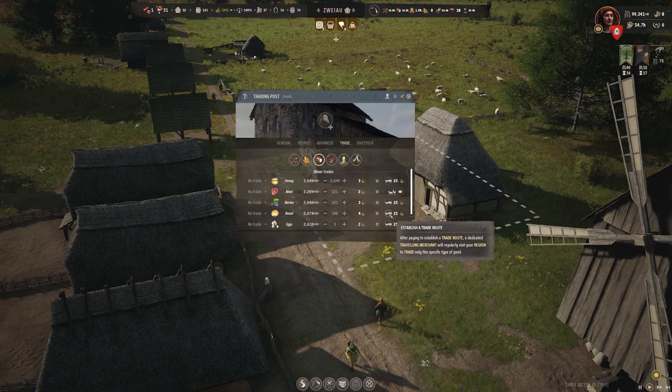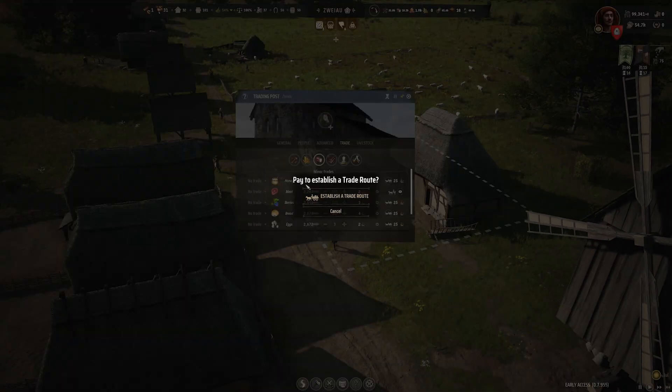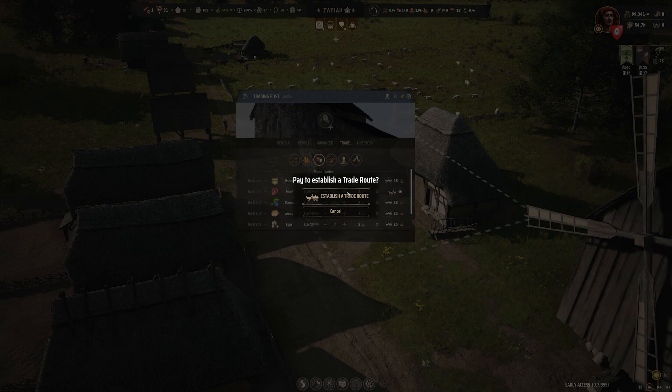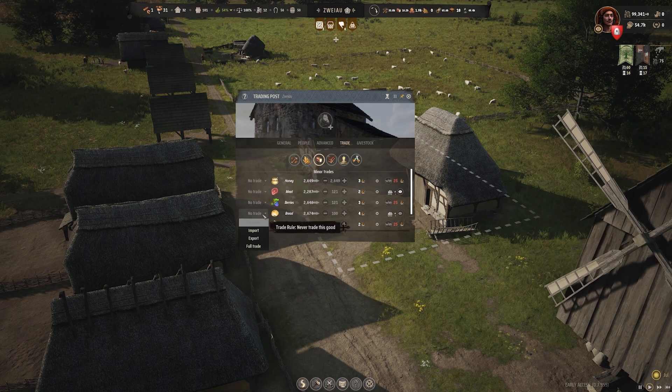So I will establish a trade route. I will click on this icon and it will give me an option: 'Pay to establish a trade route.' I will click on it and now I have established our trade route.